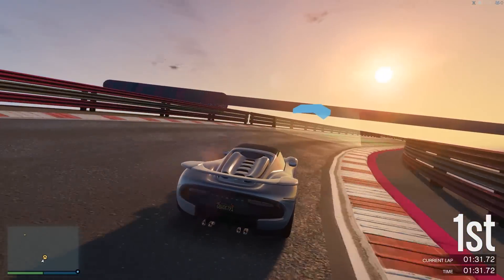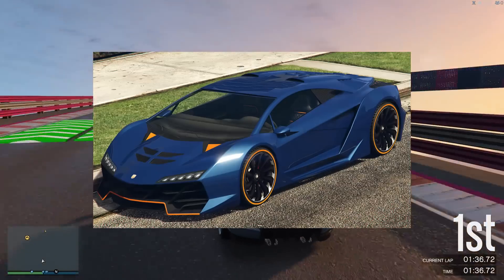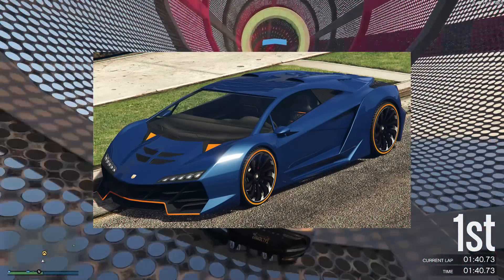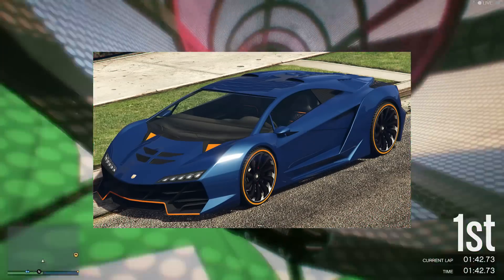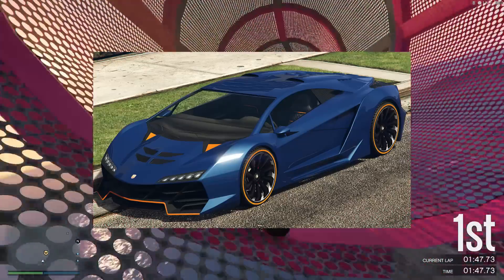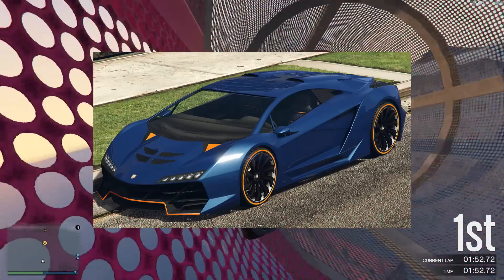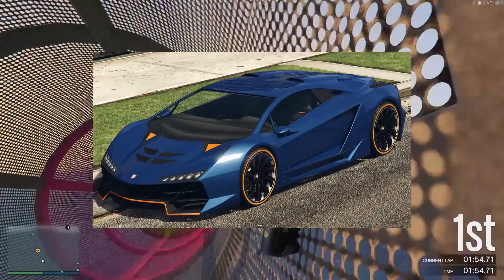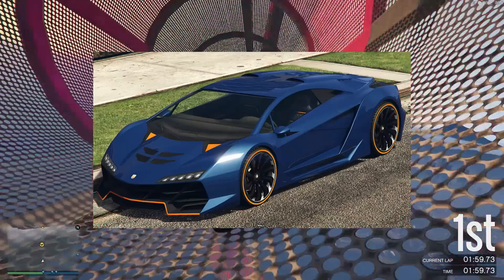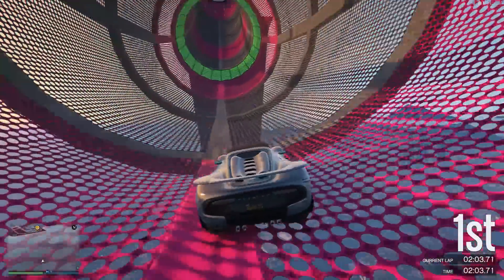But it wasn't until the High Life update on May the 13th, 2014, that we saw the release of the Pegasi Zentorno, featuring average top speed in the class, but offering great acceleration and handling to boot. Not only was the Zentorno a great performing street racing car, but its dashing exotic looks made it popular among non-racing and racing players alike — that is, if players could afford its three-quarter million asking price. The Zentorno was extremely expensive back in the day, almost as expensive as the Adder, which would set you back a clean million dollars before you delved into car modding.